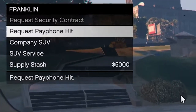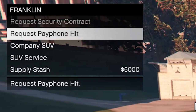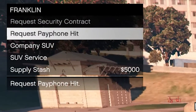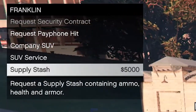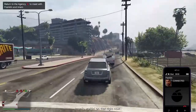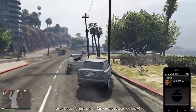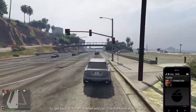You can also call for a payphone hit instead of waiting for one to randomly spawn. You can call the company Jeep to drive around yourself, or you can actually have the Jeep drop you off at wherever you have a waypoint set on the map — the AI drives fast and it's actually not that bad, definitely better than getting a taxi to drop you off anywhere.